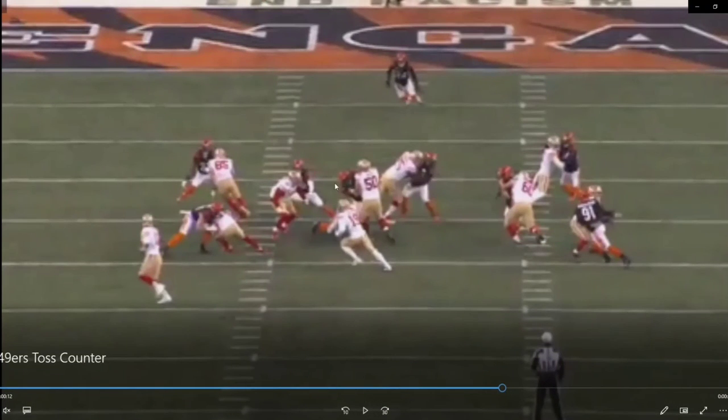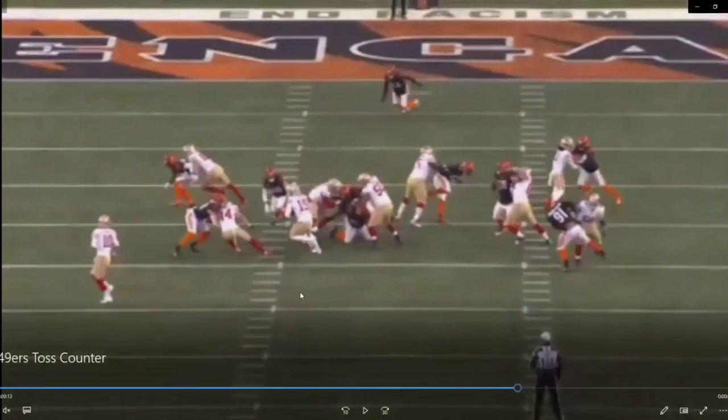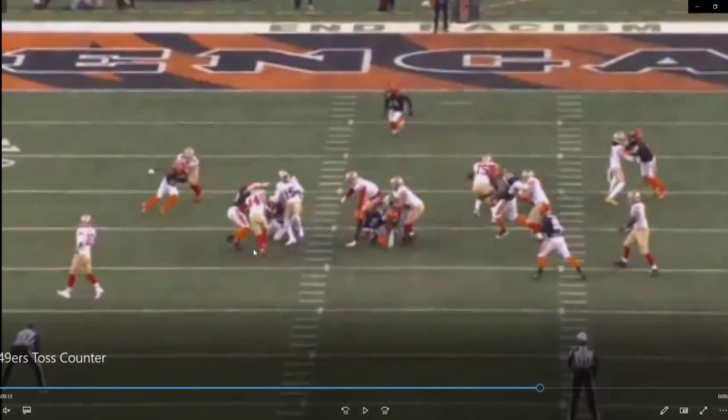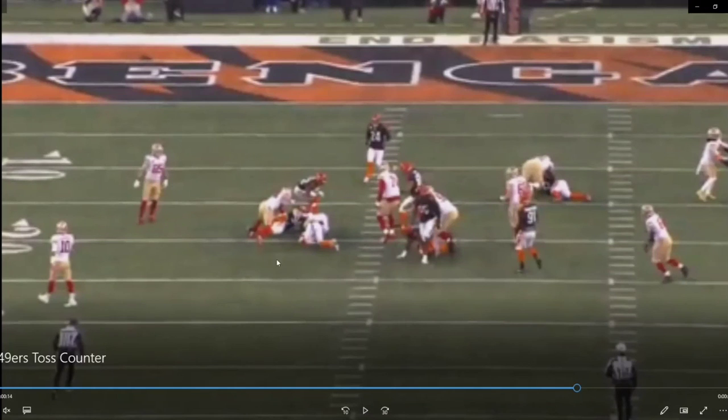Look at the blocking — this is phenomenal blocking from the 49ers. Because if Bates is not disciplined — and the play is counting on him not being disciplined — look at how massive the hole would be. Take Bates out of the equation; let's say he just runs off this way and isn't paying attention to his keys. You've got Debo Samuel, one of the most athletic and great open-field players in the NFL, one-on-one in the open field with a safety. I think he scores a touchdown if Bates is not disciplined. So Bates does a phenomenal job — open-field tackle on Debo Samuel, one-on-one in the hole. He's a tough guy to tackle too. This is just great football right here.